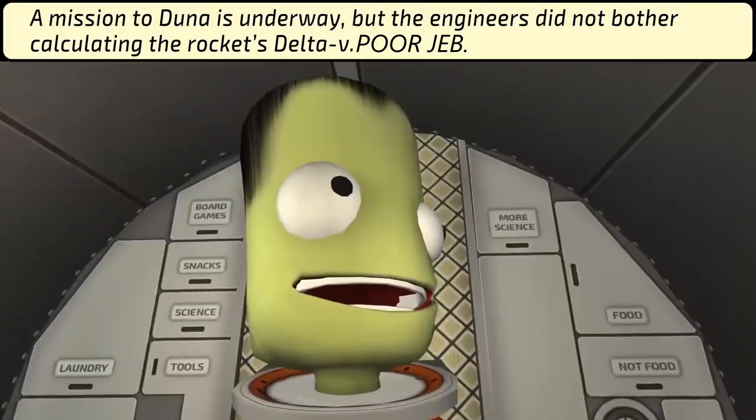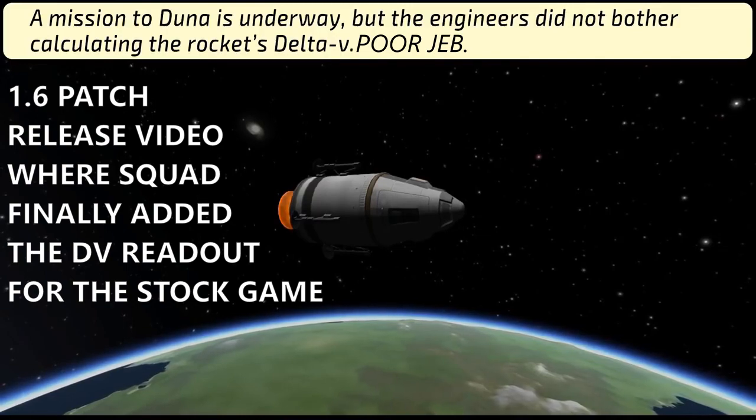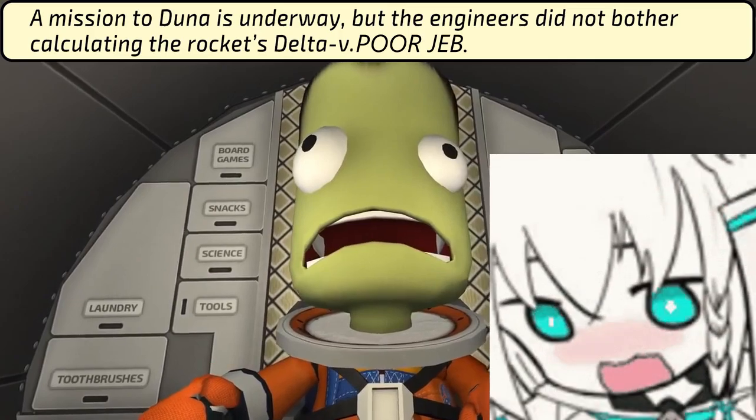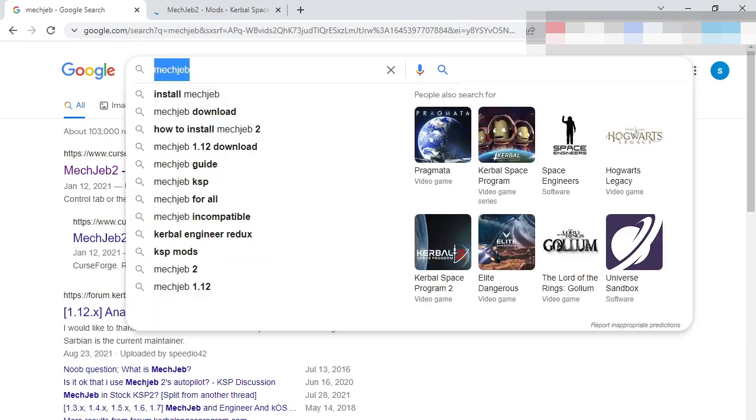In the old days of KSP, the game didn't have delta-v readouts like today. So if you wanted to know how much delta-v you had, you had two options: first, calculate by hand; second, just download a mod. Most people downloaded the mod because that's the easiest thing to do.